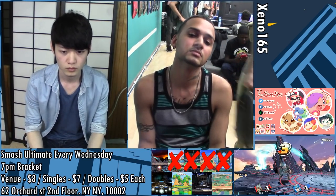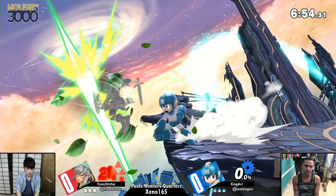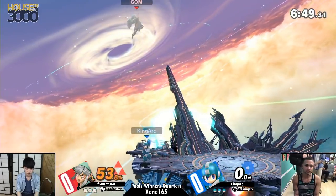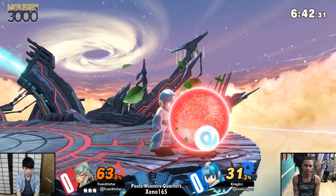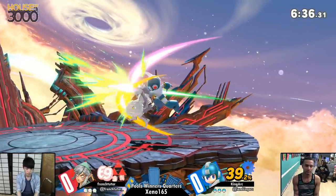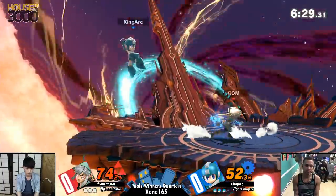That's gonna be the biggest thing here because Mega Man can use one of his three lemons to save off a boomerang or an arrow or anything really. Something I recently found out is Mega Man's lemons are frame seven, which is really slow, but still for the range you get out of it and the interruptions, it's definitely worth it. Frencher is definitely trying to close the distance quickly — he doesn't want to see King Arc getting his pellet pressure out.